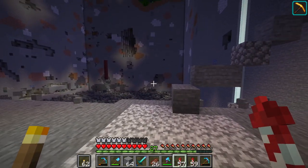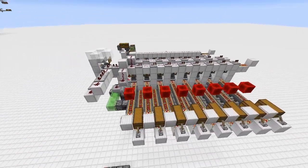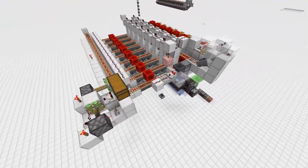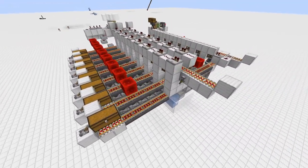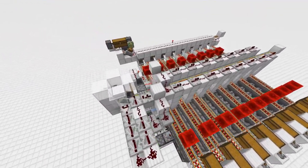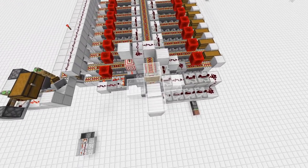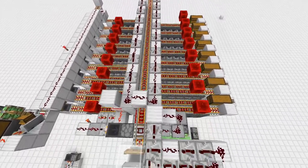This is something I'm super proud of. Let's go into a creative world and let me show you guys. All right, so this is the super smelter design. Now this isn't the exact one I'm going to build on the server — this is an 80-furnace array, and the beauty of this design is that it is modular and can be expanded. By the time you guys are seeing this video, I will have made a tutorial on this thing, and everything should be explained there.